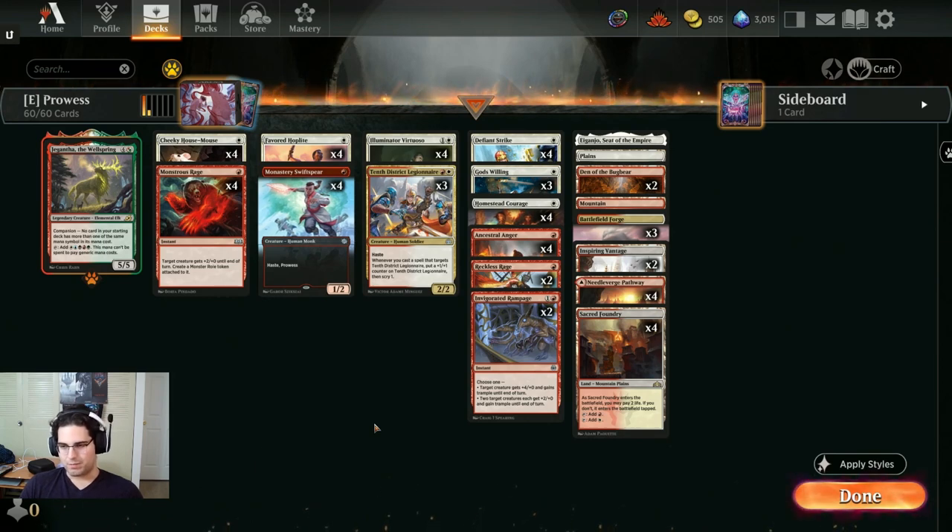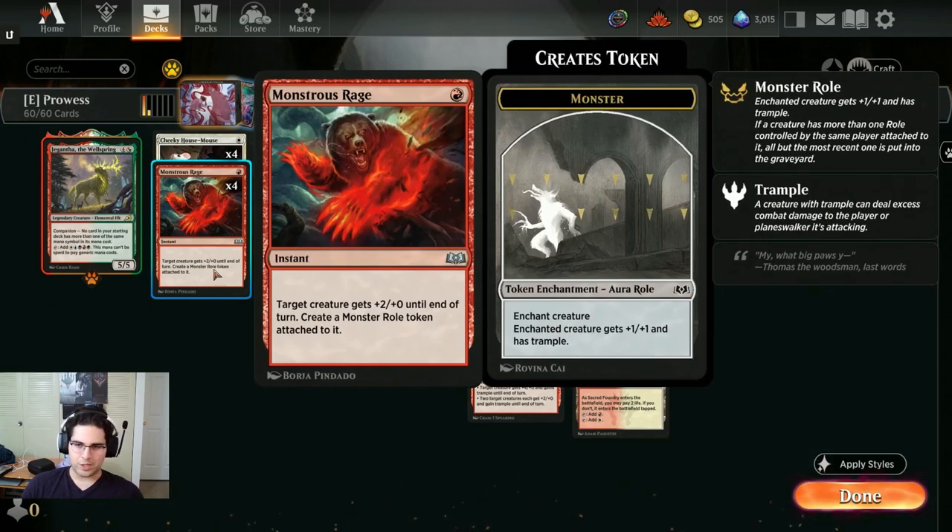A lot of this deck has been pretty good for a while, but there are two pretty sweet new Wilds of Eldraine cards that I think are going to be good. First one is Monstrous Rage, which is mostly better than Infuriate, what had previously been in this spot. One mana instant, target creature gets plus 2 plus 0 until end of turn, and it gets a monster roll, which then gives it plus 1 plus 1 and trample permanently. So three power this turn and trample, and still one power on the next turn if we are not winning the game immediately — really, really good.